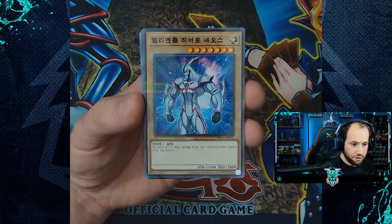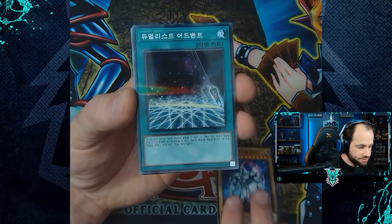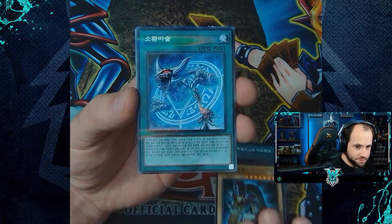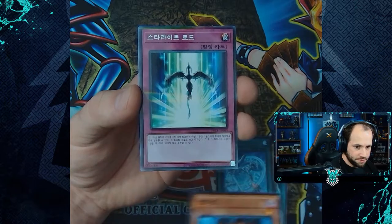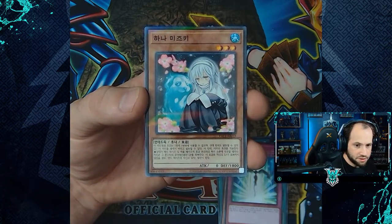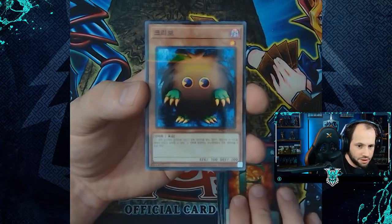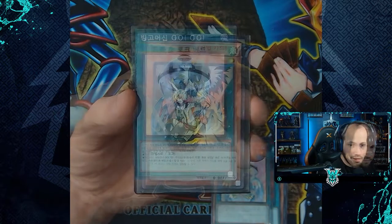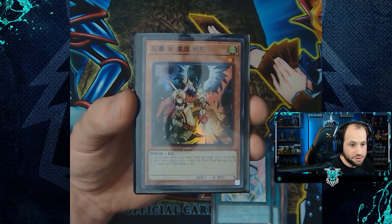For our first bundle, starting with the parallel rares: Elemental Hero Neos, Duelist Alliance, Dark Magician, Invocation, Kuriboh, Starlight Road, Go Sister, Spooky Dogwood, E - Emergency Call, Kuriboh, and Bingo Machine Go.